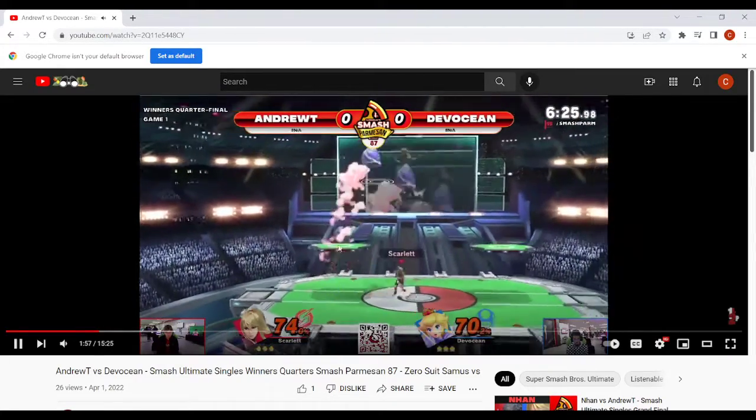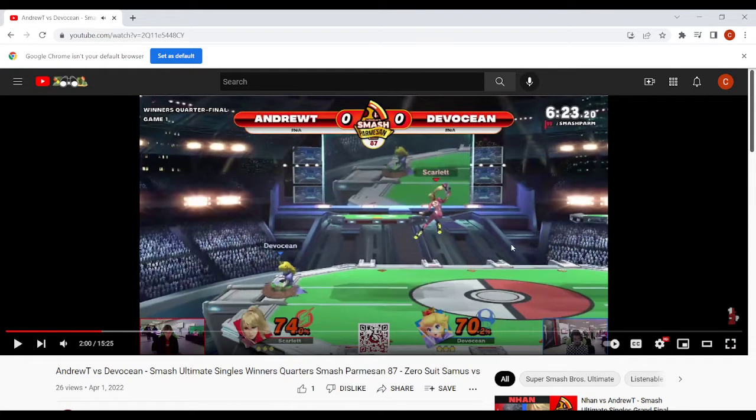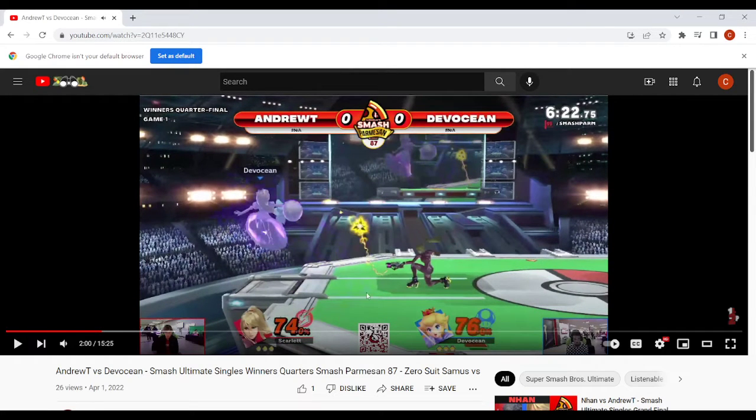Instead of going for turnip pulls in really bad spots, just go for center stage. It's more important to control the air rather than immediately pulling turnips. I'd need more information about the Zero Suit before I start pulling turnips — if she's not approaching hard, then it's good. But the Zero Suit really isn't camping you that hard yet. So use more ground movement and deny airspace while playing patient. There's no need to rush in this matchup because neither character wants to get hit and you're both trying to keep stage control.